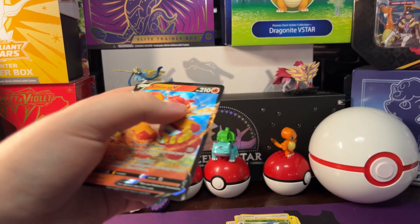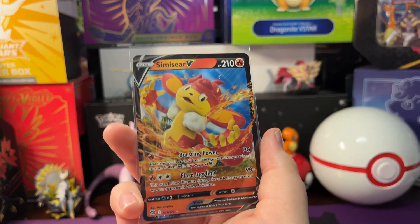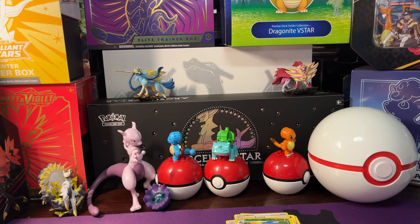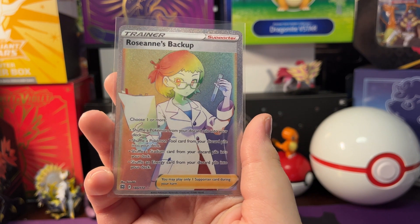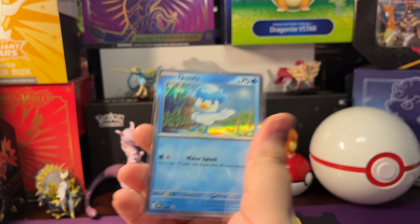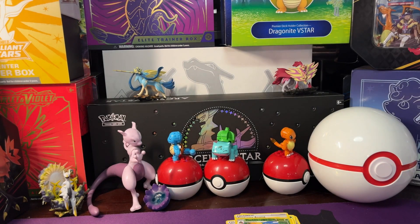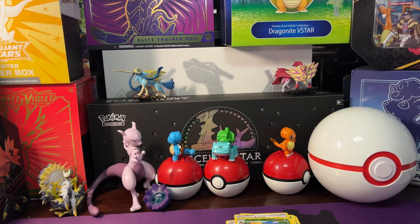We got two hits out of the two Brilliant Stars packs — pretty nice. So yeah, there's that Simisear V we just pulled out of the last pack, pretty awesome. The other hit was the rainbow Roseanne's Backup, a secret rare. And then we've got the Quaxly promo — star of this box — Sprigatito promo, love the holos with the silver borders, and the Fuecoco promo. Pretty awesome. Thanks for watching, bye!